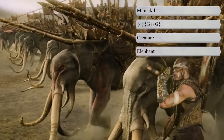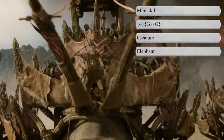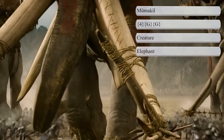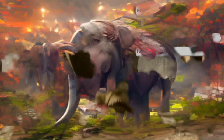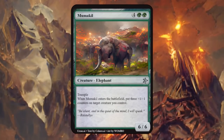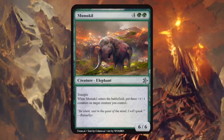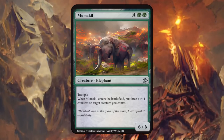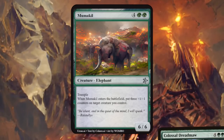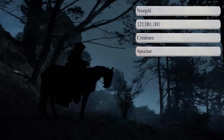Then we have the Mumakil — large creatures resembling elephants, often used in battle by the Haradrim, and the hobbits prefer to call them oliphants — just a large green elephant creature. Mumakil is a 6/6 trampler, and when Mumakil enters the battlefield, put 3 plus 1/+1 counters on target creature you control — you can even put the counters on itself, making it a 9/9 trampler. So eat your heart out, Colossal Dreadmaw — this is a definite upgrade.